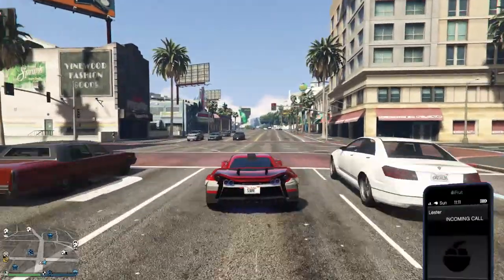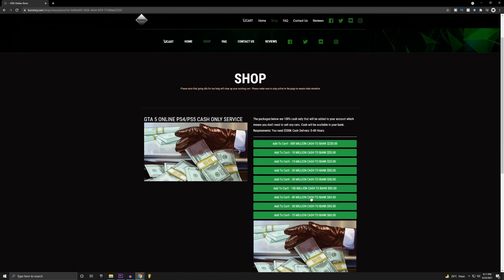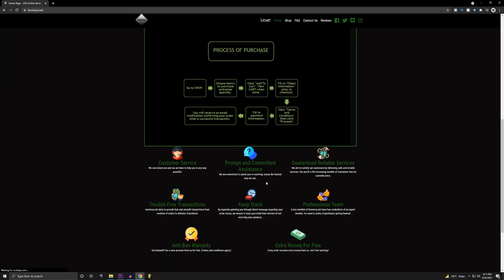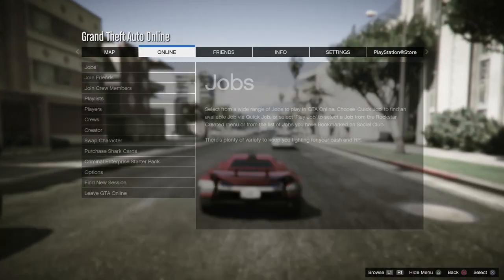Before we get into the video, I want to talk about this website called thecurrency.net. They provide amazing GTA services — you can buy 50 million or 40 million for as low as 30 bucks. They're completely reliable, offer chat support, give a guarantee, and even give you free money on top of your purchase. They also have anti-ban warranty, so check out the link in the description and pinned comment.